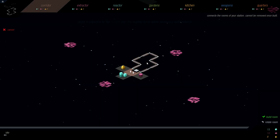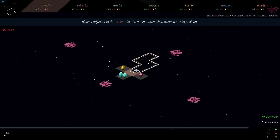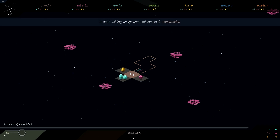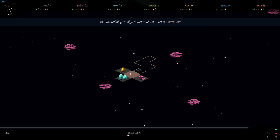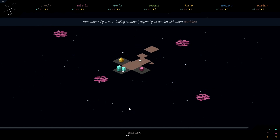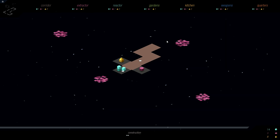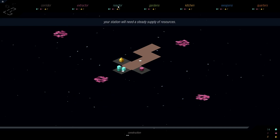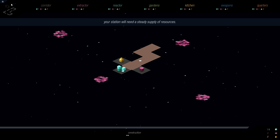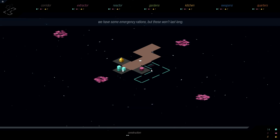We use tetrominoes — you can see which ones are coming soon — to build corridors. Corridor networks allow our units to move around and access other rooms of the station. We can click and assign units at the bottom from idle to construction and they'll get started working. As soon as you tell them to construct, you don't have direct control — they'll go take some emergency rations and start building, because we really need to get a reactor and an extractor up to create energy and extract minerals. We'll start with a reactor placed so it won't screw over our corridor network.